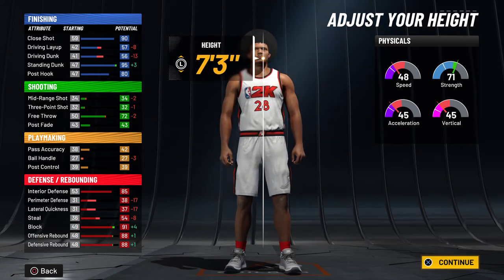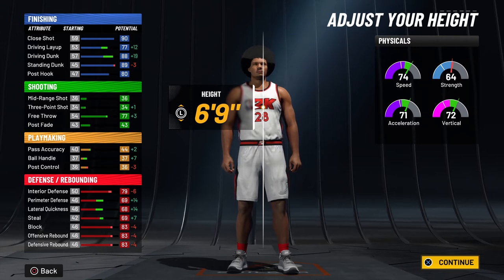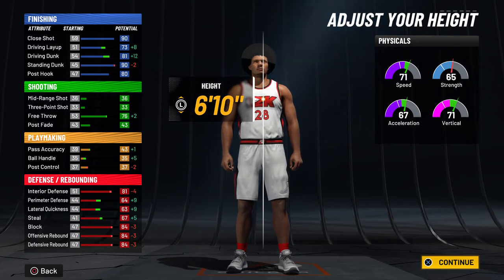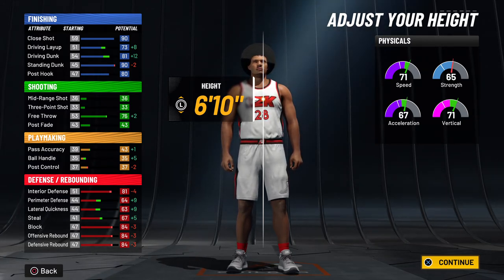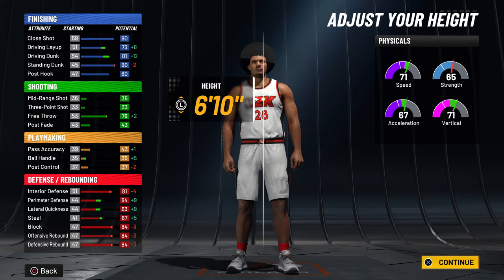This is where people mess up — they want to be 7-3, but look how it destroys your speed. You go from a 65 speed and you lose your vertical too, same thing with 7-2 and 7-1. And if you're 6-9, you lose a lot of your offensive and defensive rebounding, which is already mediocre. I say make them 6-10. At 6-10 you gain plus 8 and 12 on your driving layup and driving dunk, plus 2 on free throw, plus 5 ball handle, and your perimeter defense goes up — you get a 71 speed and a 71 vertical.